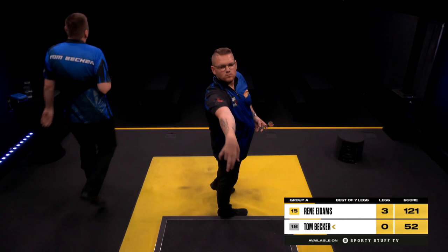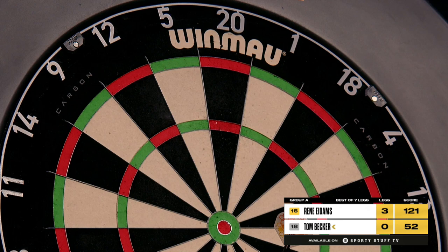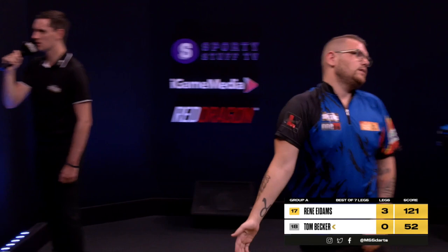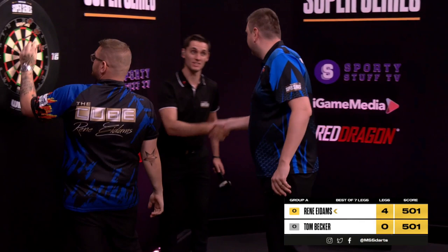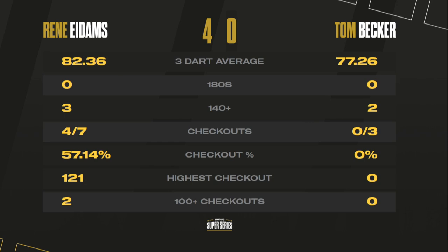Two more games still to come — René Eidams, currently top of the table, takes on Tom Becker, who is second. It's a top-of-the-table clash. Can he bookend it with whitewash victories? Double five — game shot on the match, done in style with a 121. René Eidams goes to the top of the table overnight, getting the better of Becker by four legs to nil, posting an 82.36 average with a couple of ton-plus checkouts, rounded off with a 121.